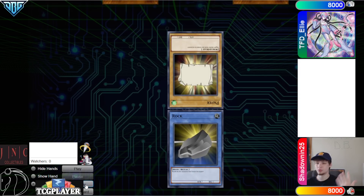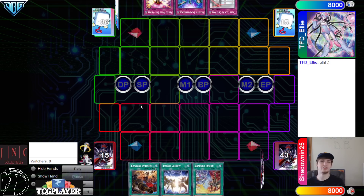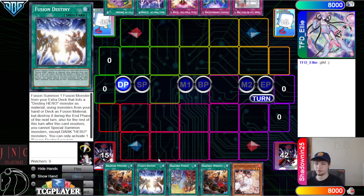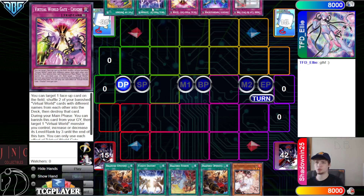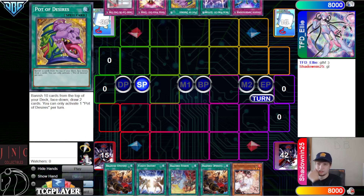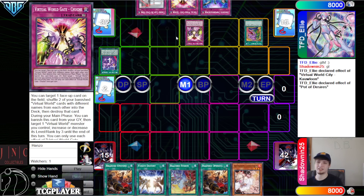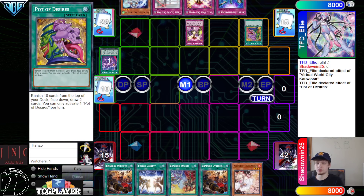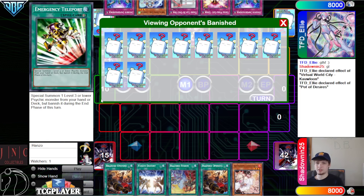With that said, let's hop right in. We're going to see Ellie win their rocket versus their shoe and then go first. Opening hands: 40 versus 47. We have Branded opening — Fusion Destiny, Branded Fusion, and Ash. They have TCbU, Imperm, Chuchi, City, and Desires. They're going to let City go through, then Desires gets hit with Ash. They even tried to bait — they wanted to bring out Chuchi from deck off City.